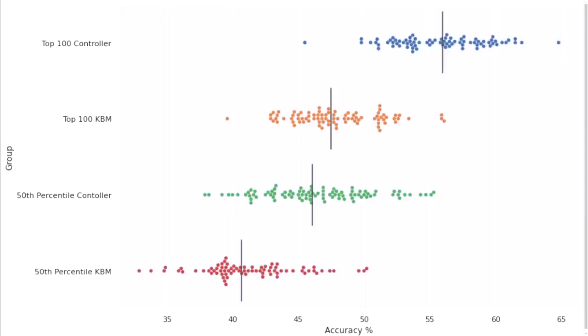This graph showcases data points of some of the top players on each input device. Controller versus keyboard and mouse has been a huge point of discussion within the Halo community, and it looks like it's still going to be lingering on quite a bit longer. The top controller players have a much higher overall accuracy for the top 100 controller players compared to the top 100 keyboard and mouse players in Halo Infinite.